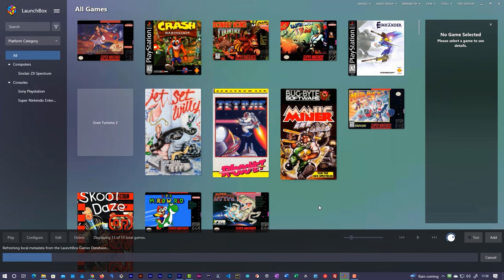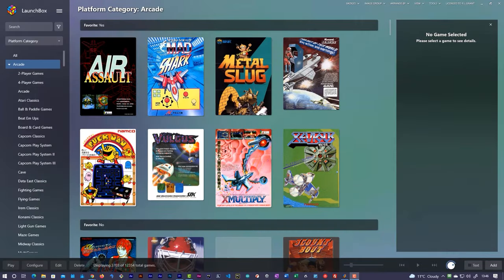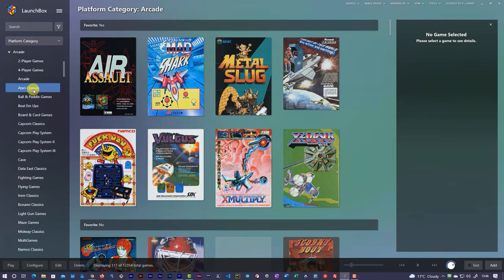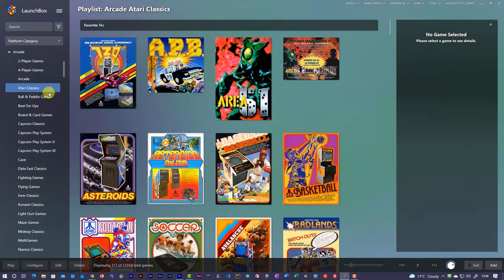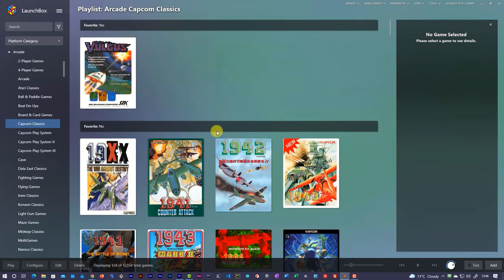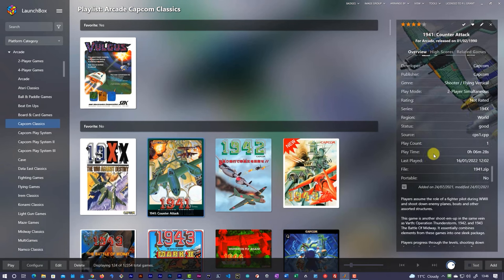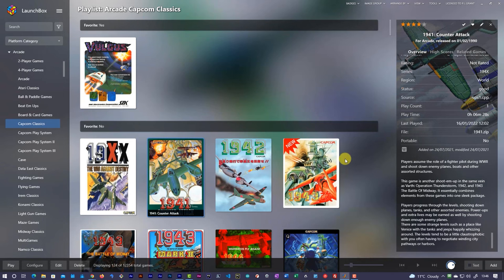Do be aware that this process can take a few hours to complete. Once everything has finally installed, your LaunchBox installation will have a new arcade section. Inside that, it has automatically classified a number of games into various playlists — things like Atari Classics or Capcom Classics. Each of these comes up with its game screens, game information, and everything like that. Simply double click on any of these games and they should now be all ready to play.